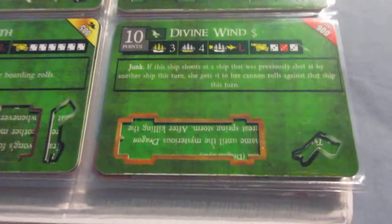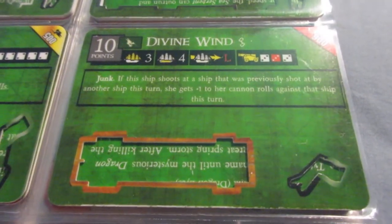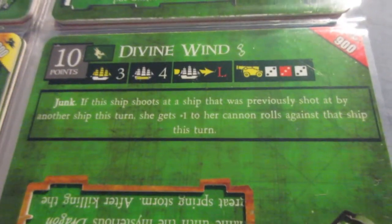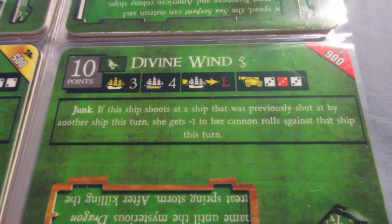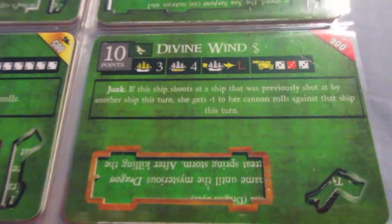The Divine Wind — so now we're into the three-master junks. There's a big drop-off here. I've got five and six masters, but there's no four or five master junks, so now we're into mid-sized ships instead of very large ones. The Divine Wind is pretty average — nothing really exciting here. Same ability as the Grand Dynasty. I would put Captain and Helmsman, leave two cargo open, and just be a basic hybrid. Not really anything special.